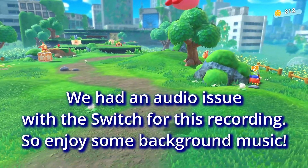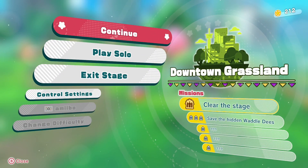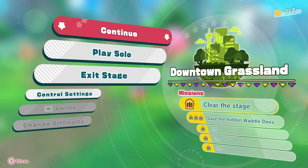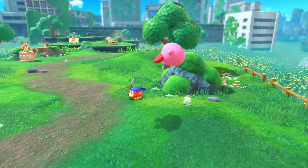Push plus real quick. Alright, look at the bottom right — there's some objectives. We want to clear the stage, save the hidden Waddle Dees — hint, they're not that hidden — and there's a few other challenges. If we look for secret stuff, we'll probably collect them all. Okay, you ready? Ready. Alright, let's go.